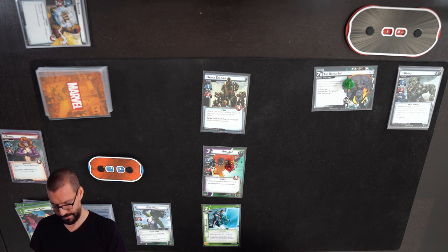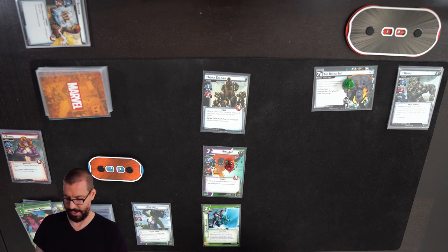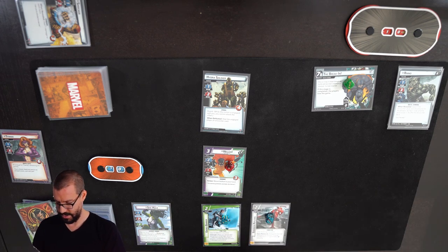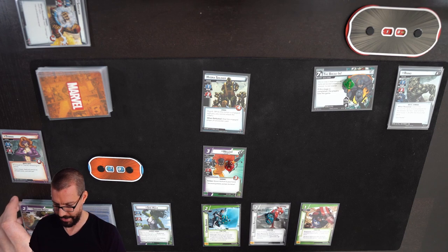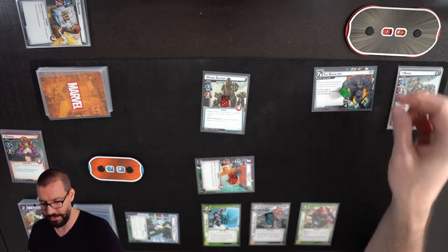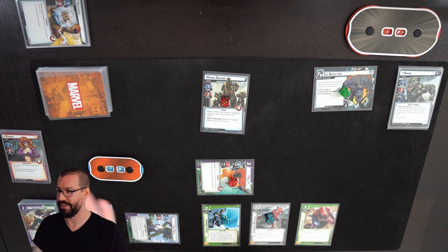I guess I can just kill the Hydra Soldier, which is fine. I'm going to use Genius to put an Enhanced Reflexes into play. Actually, let me just play Indomitable to ready after defending. I will use She-Hulk to put 3 damage on the Hydra Soldier, and I will use Hellcat to remove 2 threat off of the break-in. Both advances are gone, so I can't get up to 7 this round.